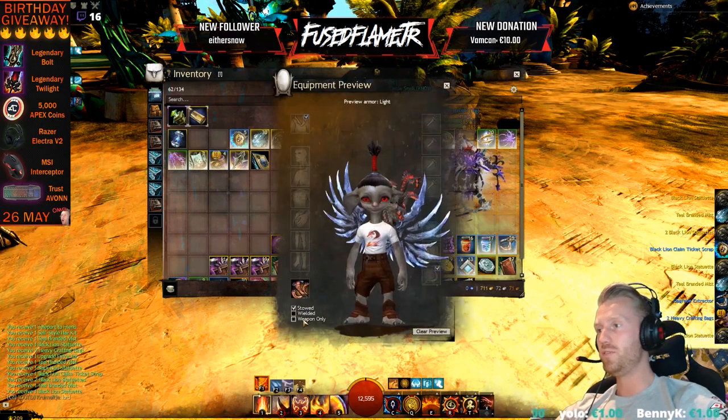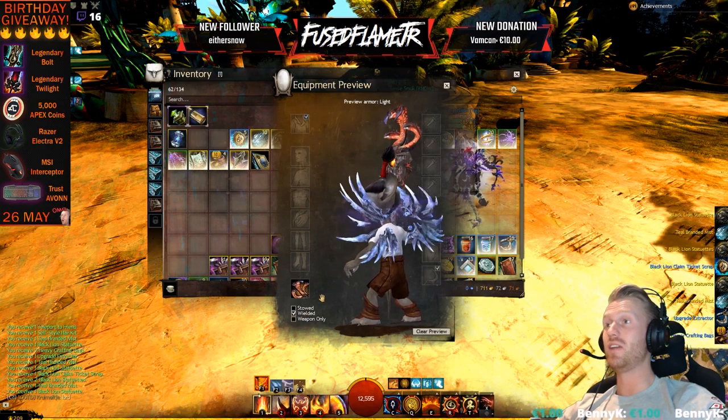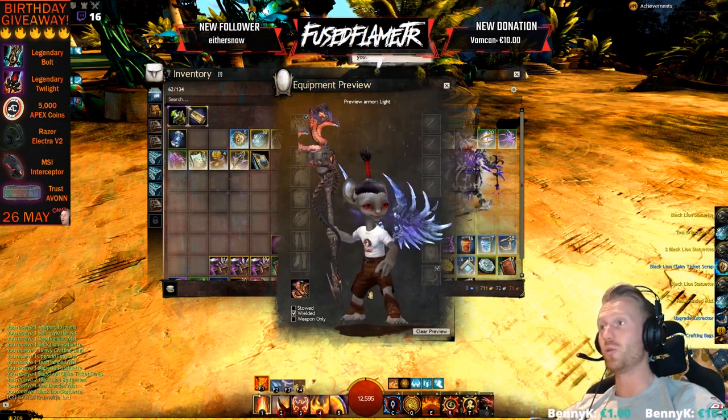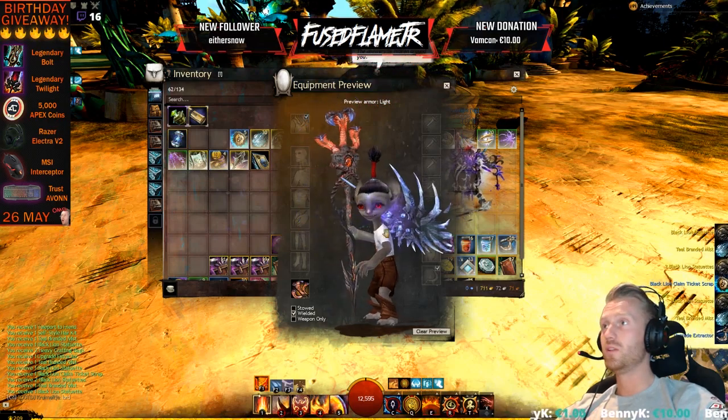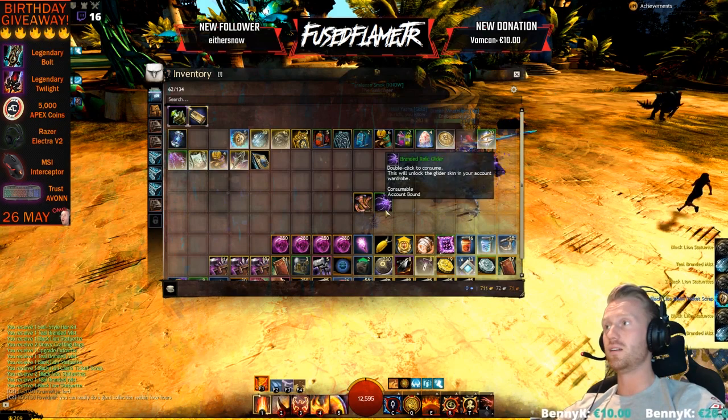What we do have is the freaking Hydra Staff. I'm gonna preview it for you guys right now — weapon only. It's a freaking cool staff and it's pretty damn rare, and it looks dope. We also got the Branded Relic Glider back piece.